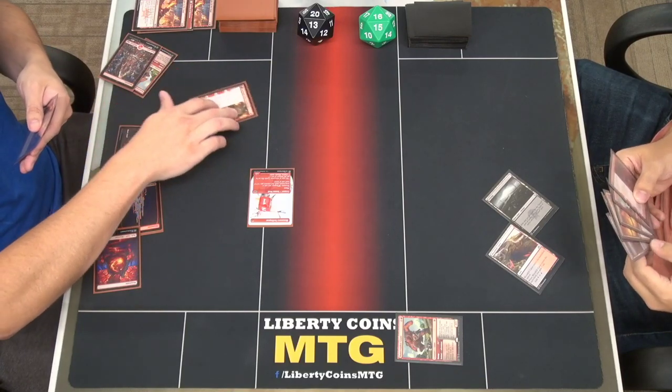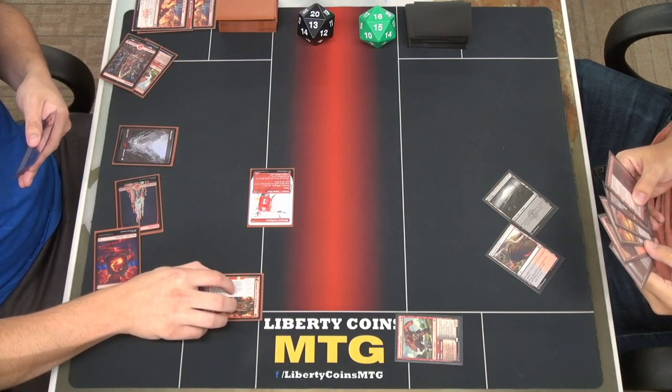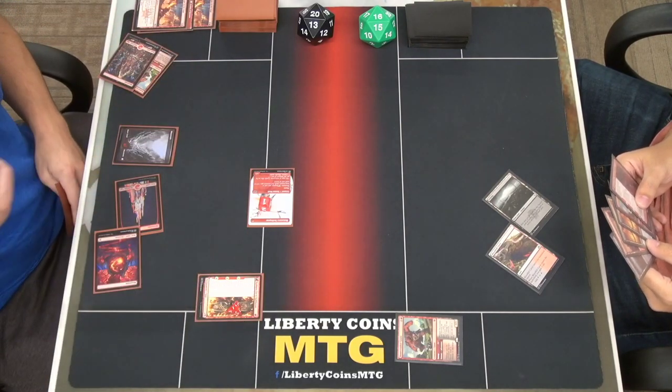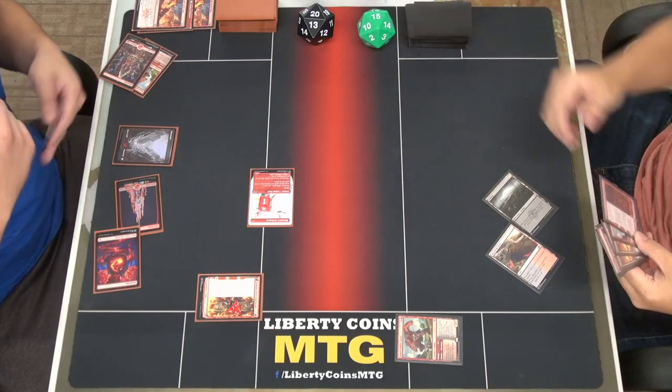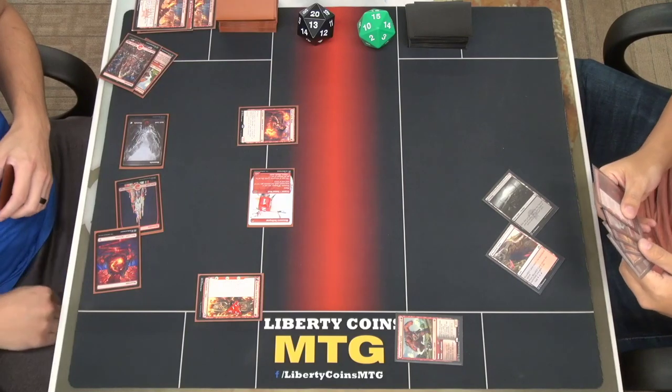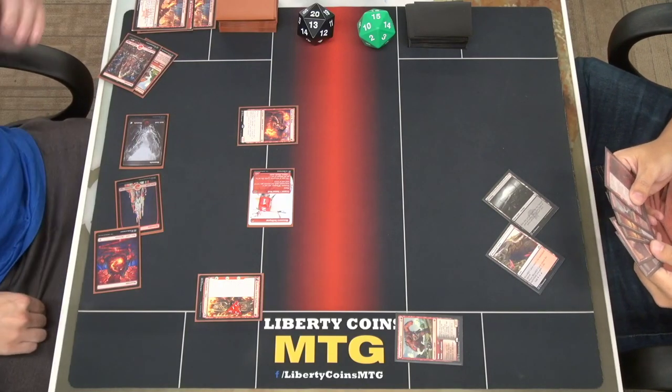Tap one to get out Kamado before that disappears. I'll take a damage. Tap one more, play Soulscar Mage. Now I'm in my turn — draw my card.